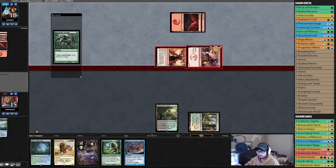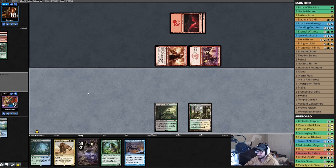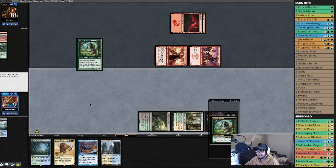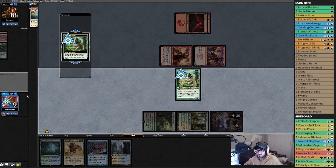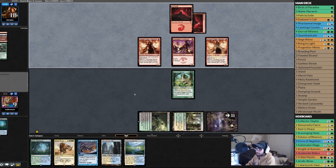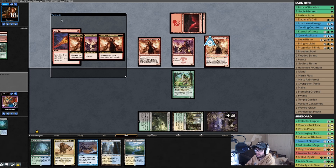Down to nine. Play a Swamp, Eternal Witness — this feels bad — get back a Flooded Strand, pass the turn. He could just bolt it, it's literally a 1/1, and then swing in for some. If we survive we can play a Rhino. Opponent plays another Dragon Rage Channeler — deals one damage — of course he has it. Lava Dart, prowess — I'm taking one, three, four, five.